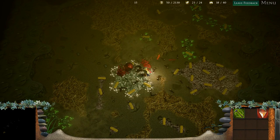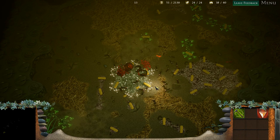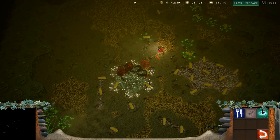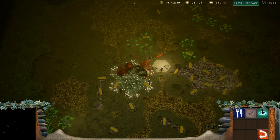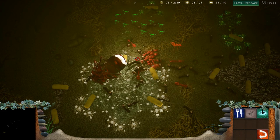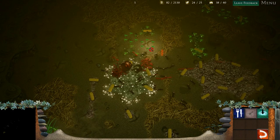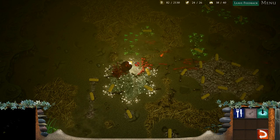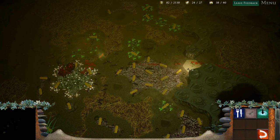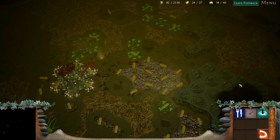They killed my queen! Oh no, my goodness — they tunneled, they came out right from here. That is so unfortunate, our queen is dead. We could still play, but I can't make more ants. That's how it should be — you definitely should not be able to make more ants after the queen dies.